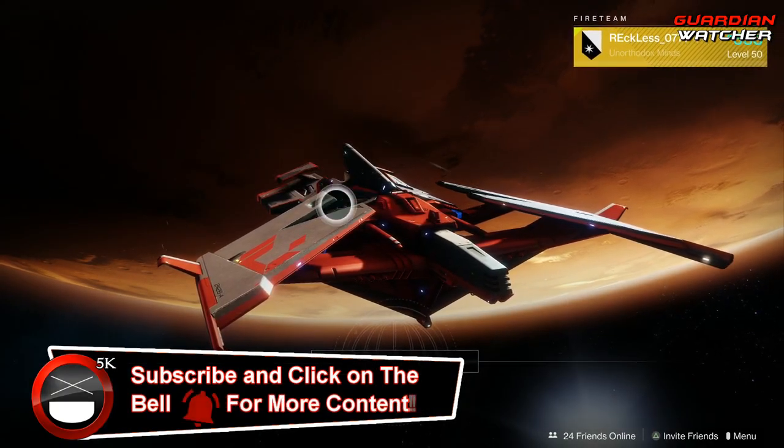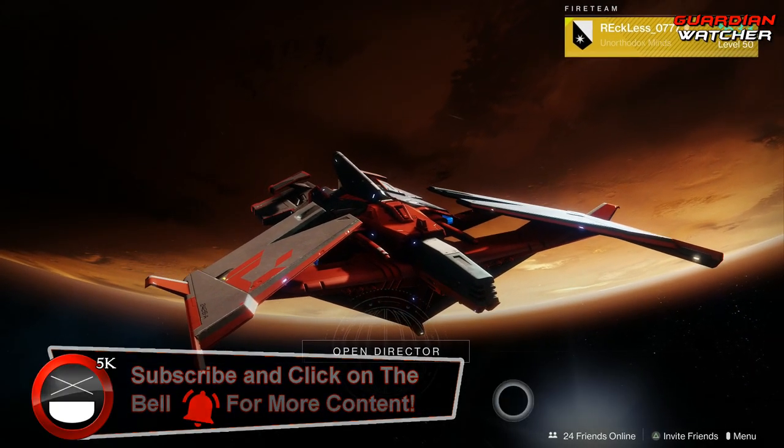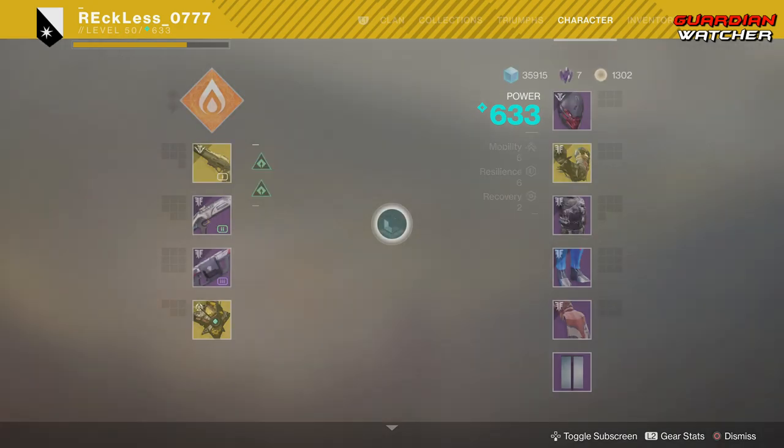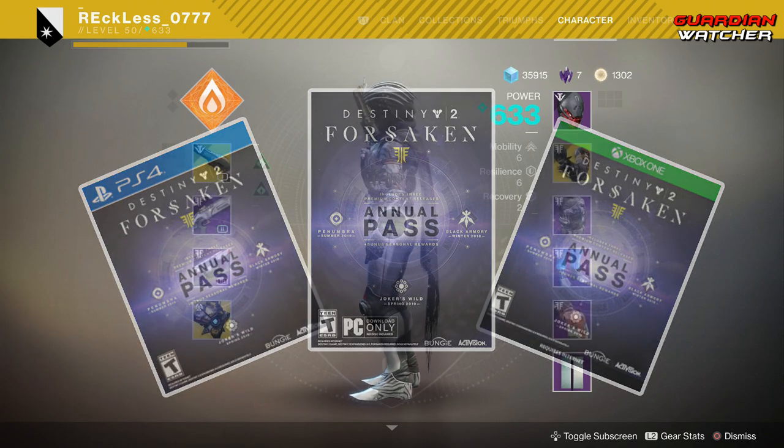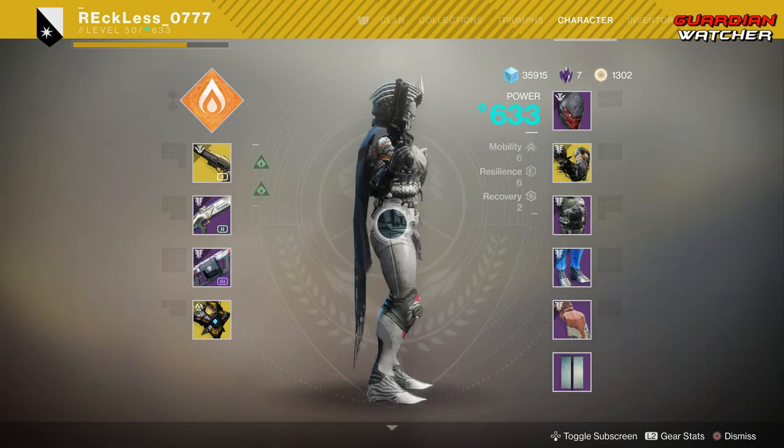What's up guys, Reckless here, welcome to Guardian Watcher. It is week 74 of Xur, but before we get into the video, if you haven't already entered into the Destiny 2 Forsaken Annual Pass giveaway for the month of March 2019, then click on the link in the description box below for your chance to win.